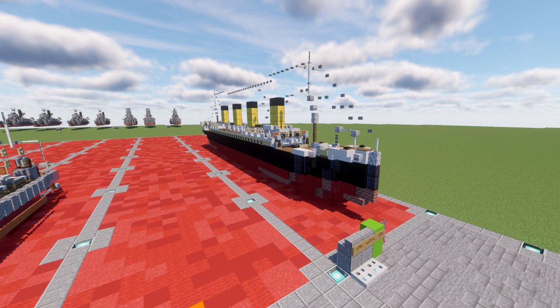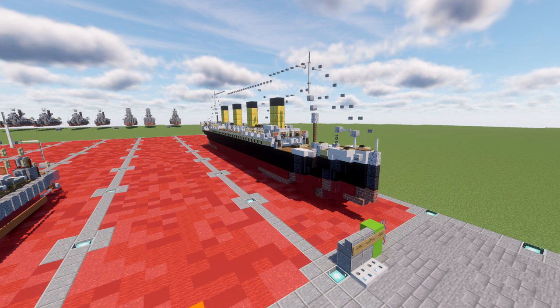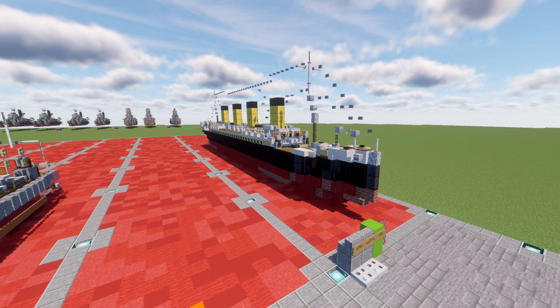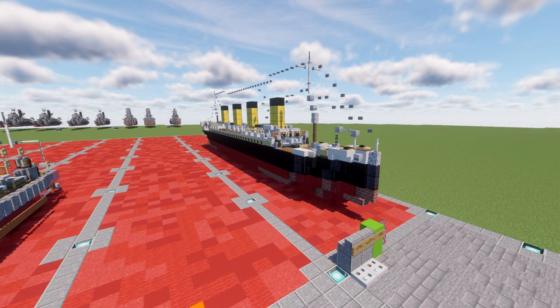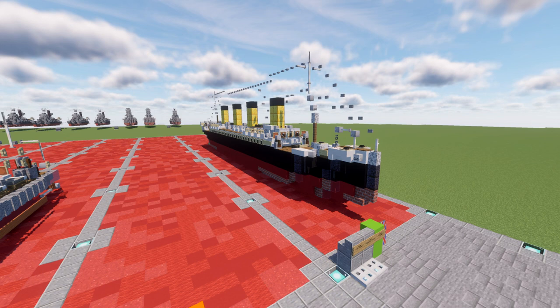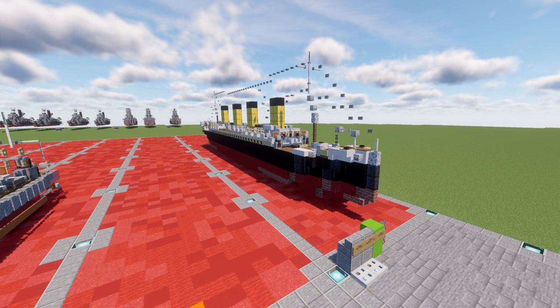A high-powered radiotelegraph transmitter was available for sending passenger Marconi-grams and for the ship's operational use. The Titanic had advanced safety features such as watertight compartments and remotely activated watertight doors. The ship was equipped with 16 lifeboat davits, each capable of lowering three lifeboats, for a total of 48 boats. However, the Titanic carried only 20 lifeboats, four of which were collapsible and proved hard to launch while the ship was sinking. Together the 20 lifeboats could hold only 1,178 people — about half the passengers aboard and only one-third of full capacity. As the ship sank, many lifeboats were lowered only about half full.